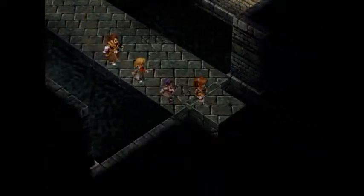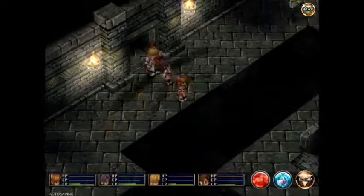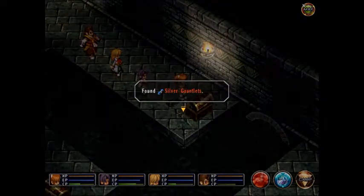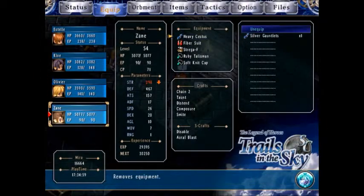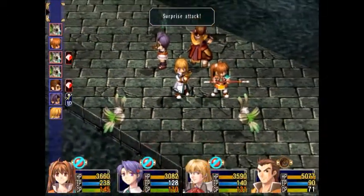Now we're going to hook down here, and this room I'm going to cut back to — remember this room. First things first, head to the right. Grab some silver gauntlets, which is an upgrade for Zane. Raises his attack by quite a bit.